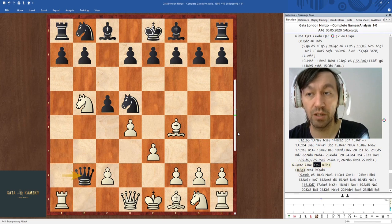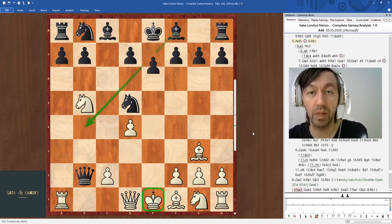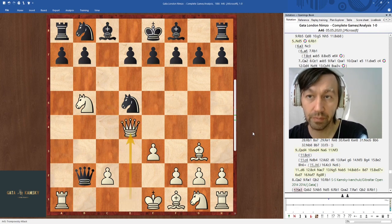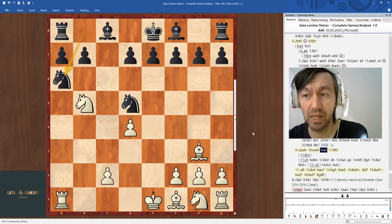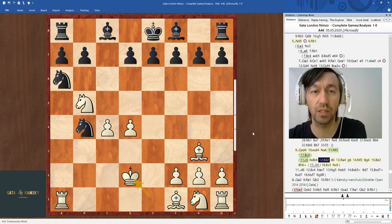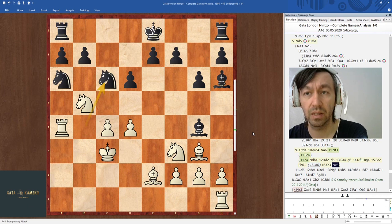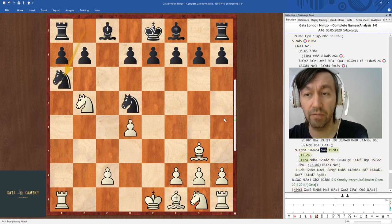If I play Bg3, Black will obviously take on d4, and White will be stuck: after e5 the huge threat of Bb4 check is coming, attacking my king on e1 and Black is better. I'd have to trade queens, but after the queen trade Black can just play Ne6, d6. I first thought I was pressing because of a powerful knight on b5 — like a Volga game position — but in reality Black just plays d6 and there's no way to get through. Black has an extra pawn and my king is weak in the center.